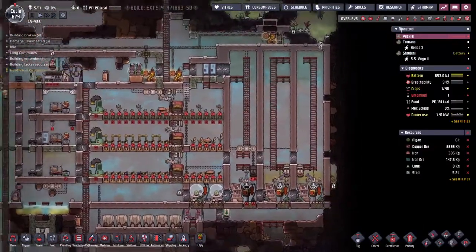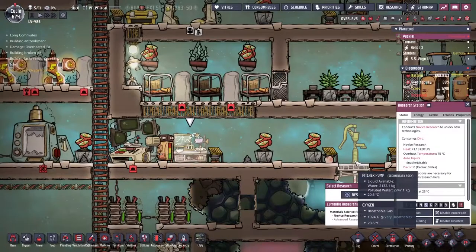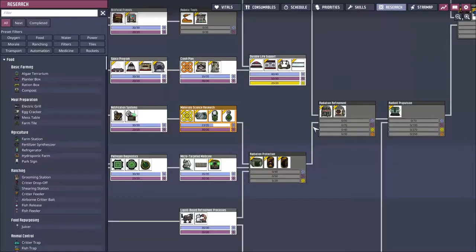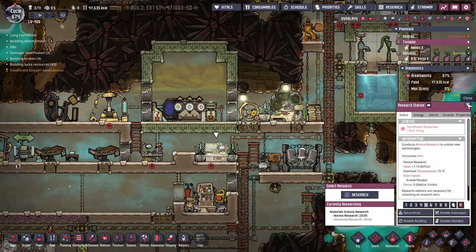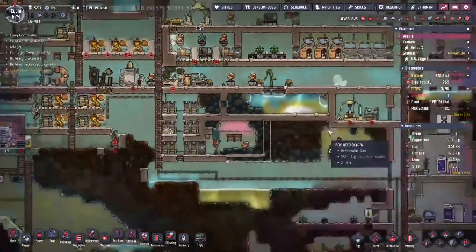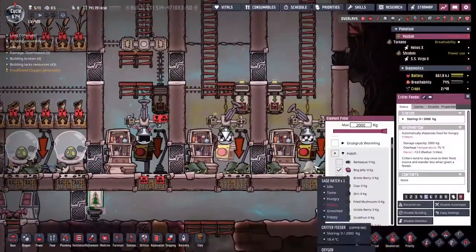I've just found out that we've got a problem that's held up our research. The novice research is being held up over at Turanu - this research station is saying it doesn't have any dirt. And indeed, looking it up, we have zero kilograms of dirt. So I went over to Akil where we're making loads of dirt via the composters, and what do you know - the composters also show zero dirt. Our hatches have been eating it all - literally all of it. So I'm switching their feed over to Bog Jelly.